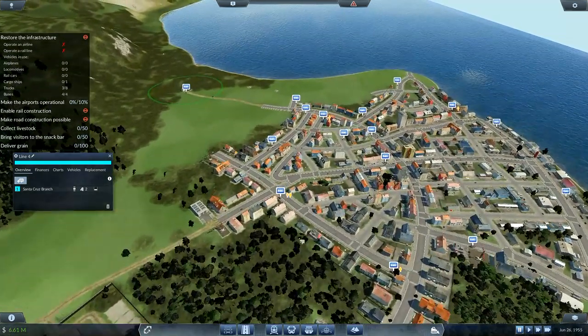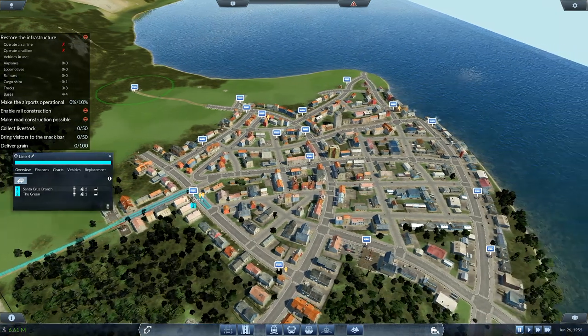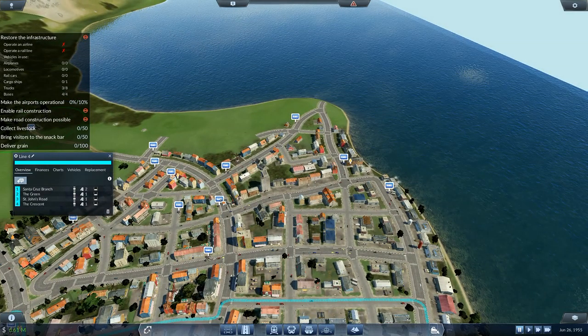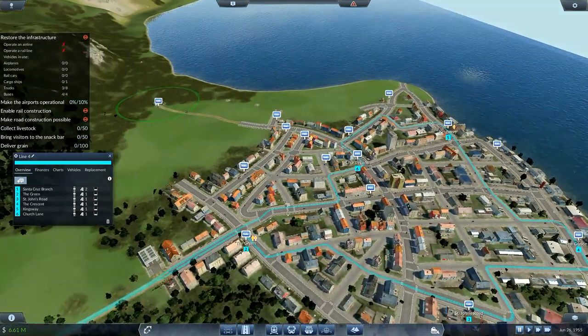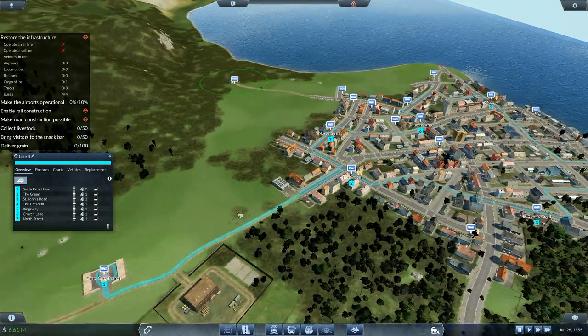We'll go to Santa Cruz and add that one in. I don't know if this works — somebody did say I can do it like this. I'm going around several of the bus stops on the outside, I want to go to that one and then that one over there. So I've kind of gone around several of the bus stops. We'll see if this works, it may or may not.